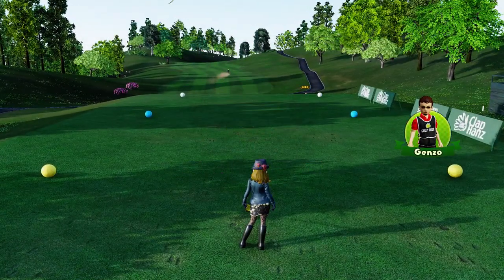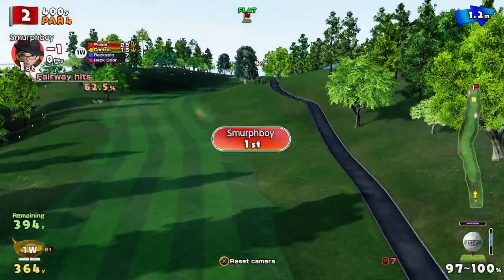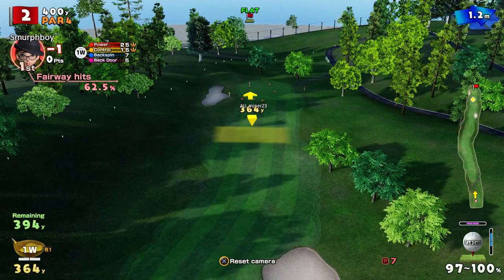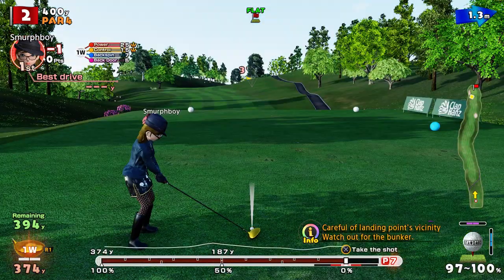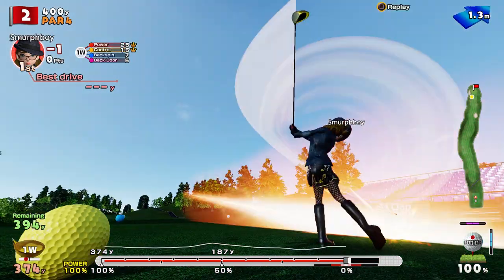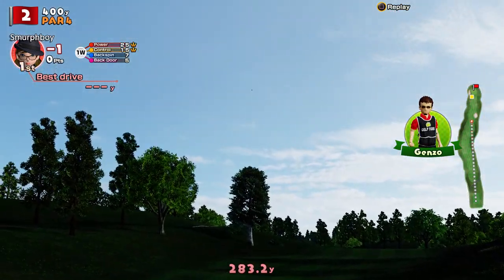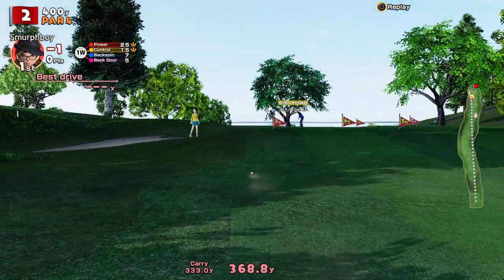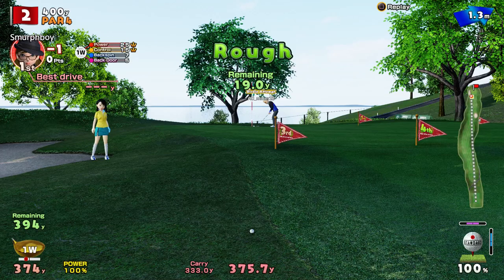Second hole, hole two — it's a par four. Get that out of your head. Just a bit of wind here, see what we can do. It's a blind shot but it's pretty straight. Nice shot. A tiny bit of wind which will just correct it, probably not quite got the length to get there because it's uphill at the end. Just run off to the rough, but that's a chipping opportunity.